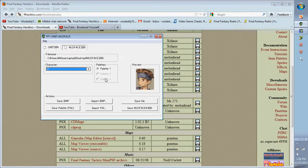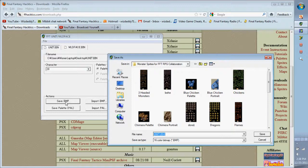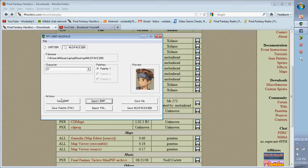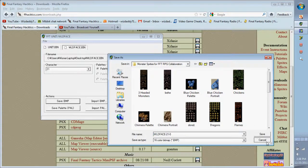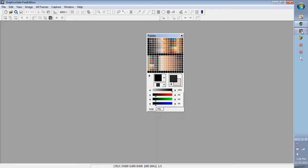I'm looking for the male monk. There he is. What you're going to do is save the sprite as a BMP, and do the exact same process for wildface. After you save and put them in an easy-to-find directory, you're going to go back to Graphic Scale and open up those files.